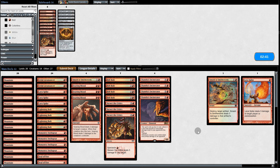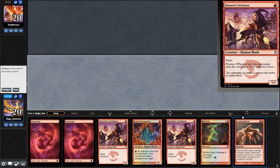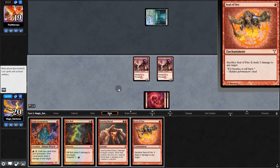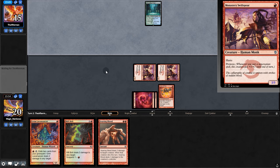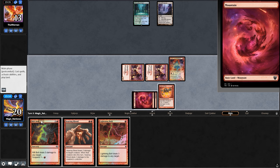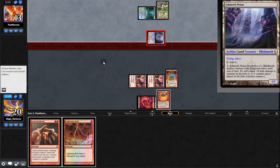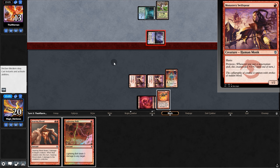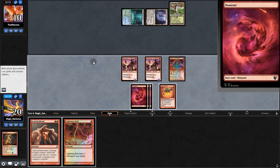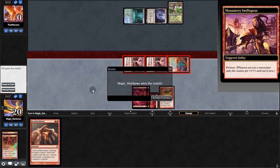Going to game three — with Smash, dumping one Lava Spike. Opening hand is acceptable, keep. Start with Monastery, they pass. Seal, play Monastery then Seal — swing for four, they're at 15. It's Ink Moth — swing for two, they take it. Lavamancer, suspend Rift Bolt — if we can survive this turn we should be fine. Swing for one. Back on our turn — three at them, land, and unless they have life gain that should be lethal. Bolt — nothing from them. There's the match!